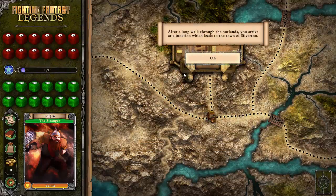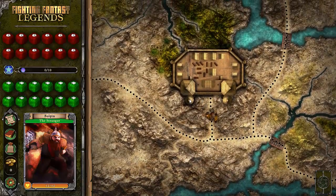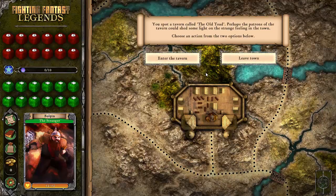After a long walk through the Outlands, you arrive at a junction which leads to the town of Silverton. As you enter Silverton, something strikes you as not quite being right. The people look nervous and are on edge. You notice that all the windows on the building have a great iron grill bolted over them, and the doors have been strengthened too. You spot a tavern called the Old Toad — perhaps the patrons could shed light on the strange feeling in the town. Let us enter the tavern.